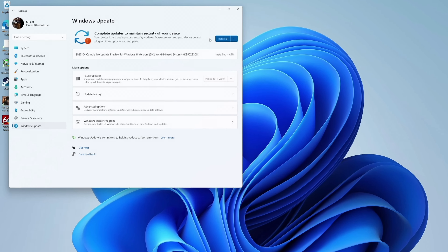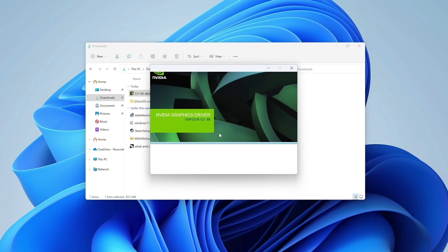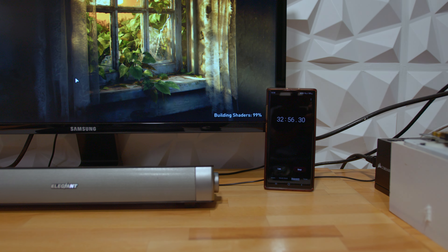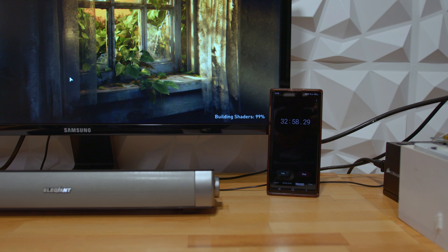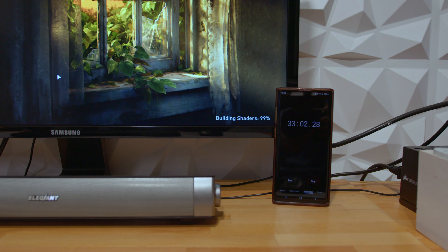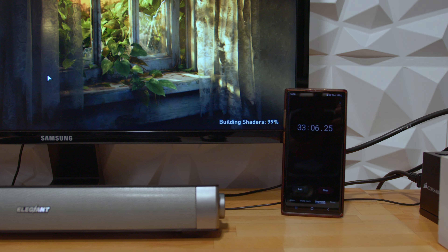I'm testing on the latest Windows 11 22H2 update. For Nvidia, we're using driver 531.68, AMD Adrenaline 23.4.2. There was the notorious delay while textures were being built, but the 33 minutes it took my test system on the 1.0.4.1 patch was 11 minutes faster than it took on day one.